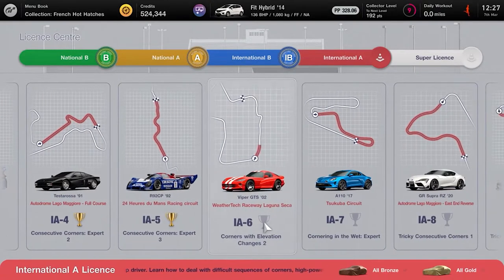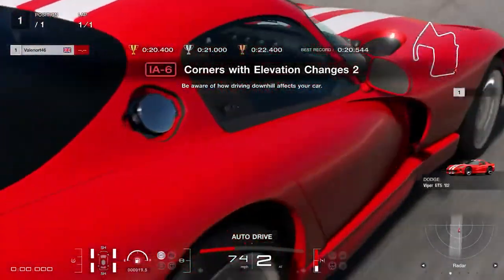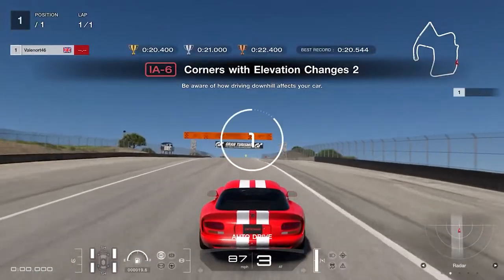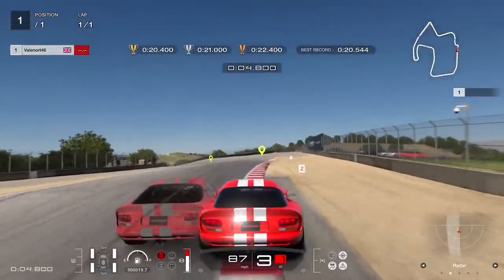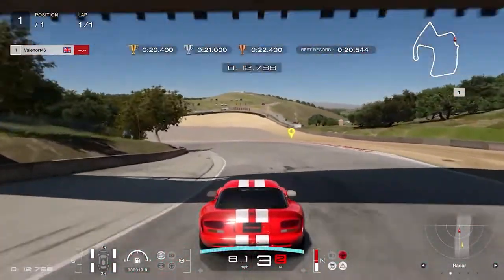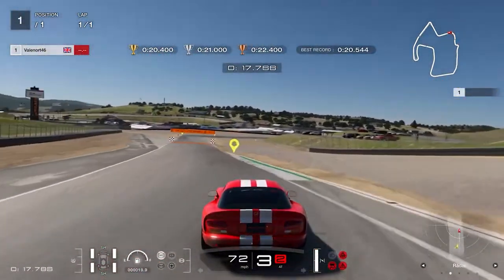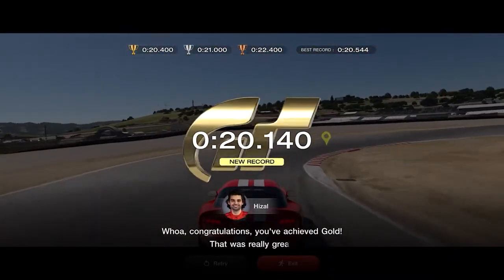License IA6, Corners with Elevation Changes 2: steer slightly left and brake heavily just after the number four board on the right hand side. Keep braking and steer right then immediately left, releasing the brake and pumping the throttle at the apex until you navigate the downhill section. Apply full throttle and keep to the left, braking heavily just before the big tree on the left, steer into the corner and release the brake at the corner marker before immediately reapplying full throttle. Gold requires less than 20.4 seconds.